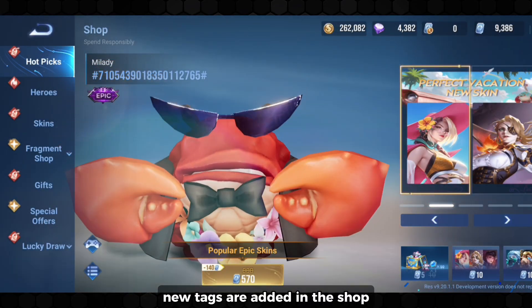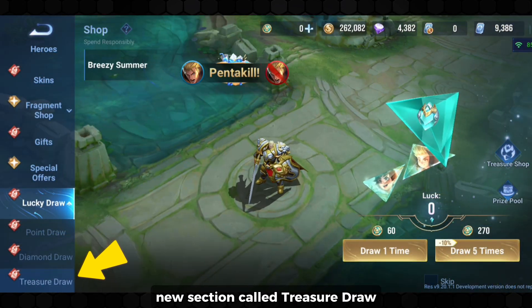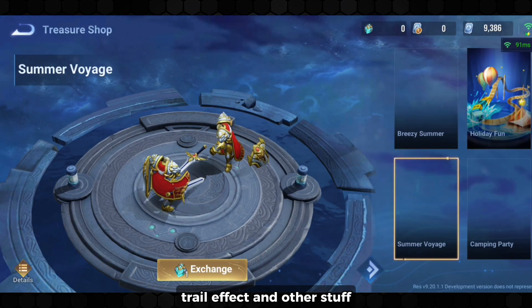New tags are added in the shop. If you move to the lucky draw section, you can see they added a new section called treasure draw. In this shop you can get recall effects, kill animations, trail effects and other stuff.